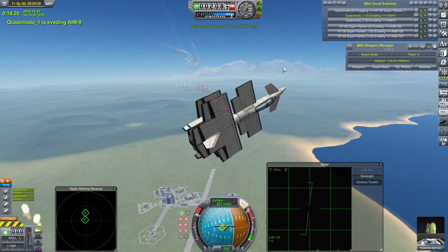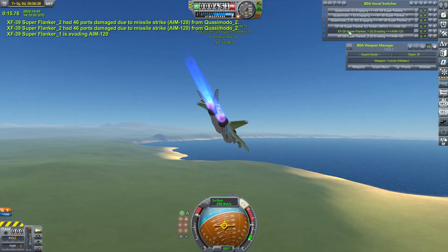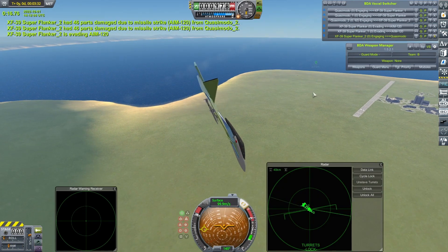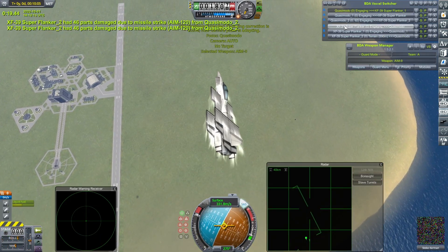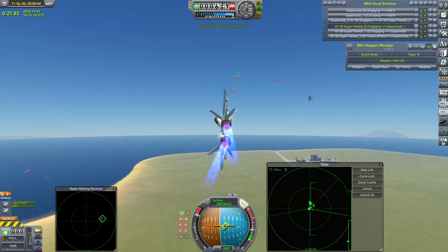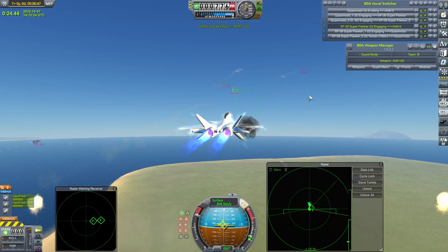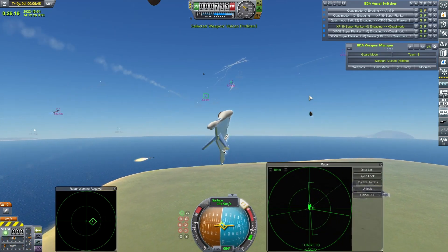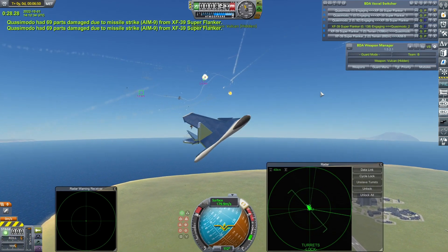Oh my god, they are taking some heavy damage there. One of them is gone. Beautiful, beautiful craft — if I remember correctly, it performed pretty well in the mailbag stream it was in. But is just raw practicality going to win out in this case? Oh my god — what happened there? Was that missile suicide as well? One of the Quasimodos has taken a hit.